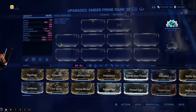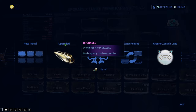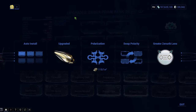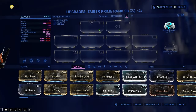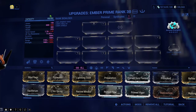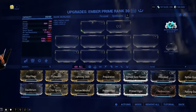So here's what you guys need to understand about polarizing, builds, and forma. Before you forma anything, the first thing you want to do is throw on a reactor or a catalyst. They will be found here — I got that from the bottom right of the screen, so go to Actions. If it's a warframe you're looking to work on, it'll be a reactor. If it's a weapon, it'll be a catalyst. You want to put this on your warframe or weapon first because you have a limited capacity of mods you can fit on your build. I currently have 60 out of 60 capacity, and the only reason it says 60 is because I already have a reactor on this warframe.